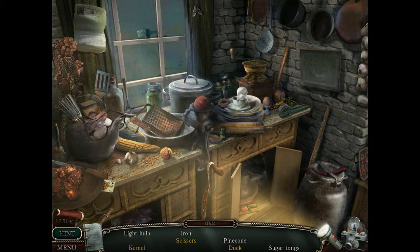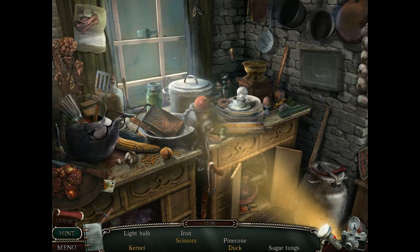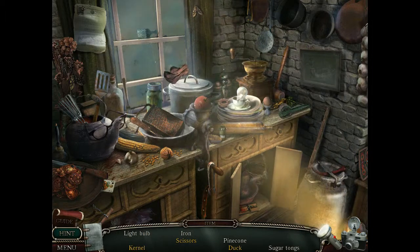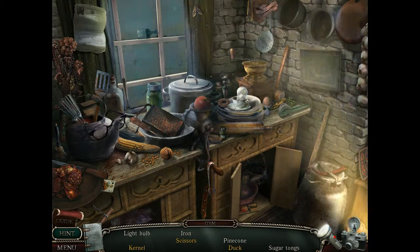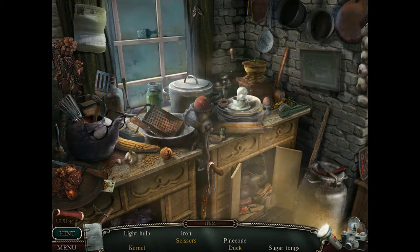I don't know what this is for. What items do I need to make? Scissors, duck, and kernel. I have no clue. Is that sugar tongs? What was that? Is that something? No, that's a garlic press. Pinecone, sugar tongs.